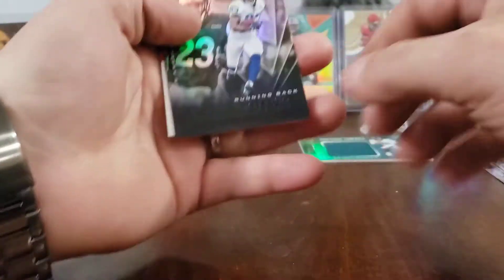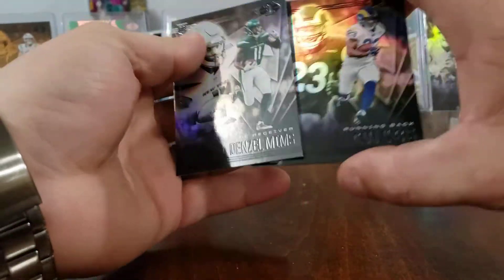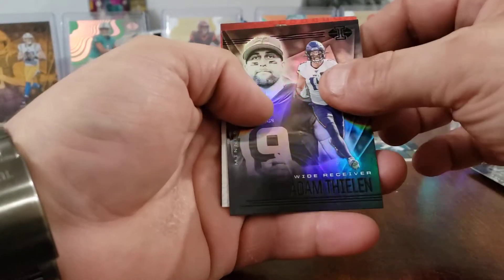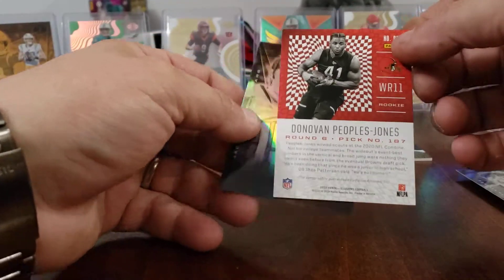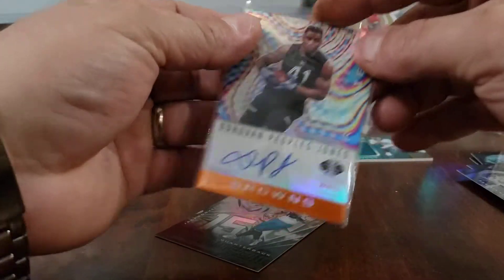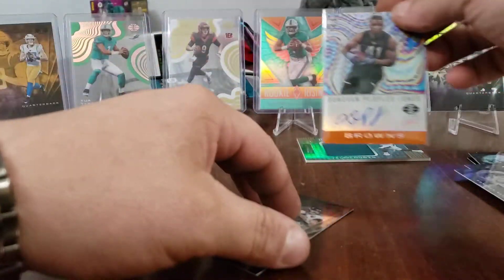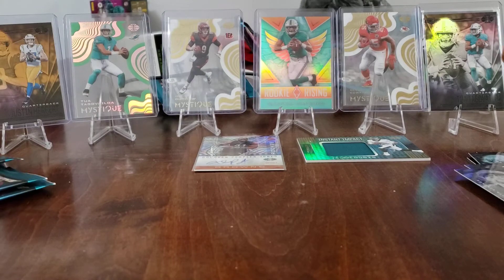Here we go — Cam Acres, and I see that's probably going to be an auto card. Denzel Mims, Cam Acres, Adam Thielen. Donovan Peoples-Jones for the Browns — he's a Michigan player playing for the Browns. But hey, cool, we got an auto! Should give that to Johnny — his two favorite teams. Gardner Minshew as well.